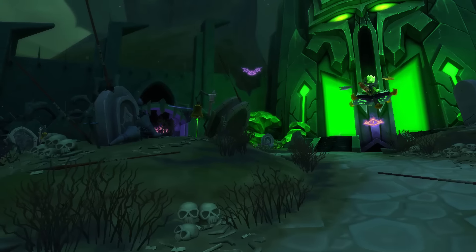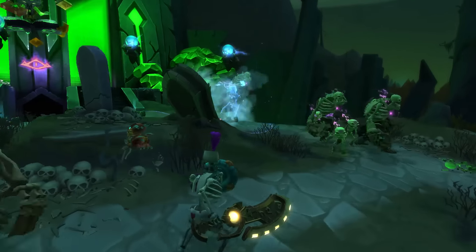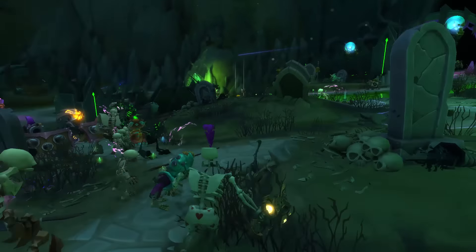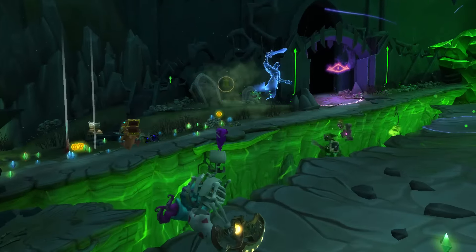For those of you that are interested in Dungeon Defenders 2 genealogy, Maldonis is actually Malthus' brother's second removed. And instead of cursing the map, he actually marks it, which deals damage to your towers and your heroes. But luckily there's a holy buff on the map that you can activate and use to run through the trap to cleanse the mark.